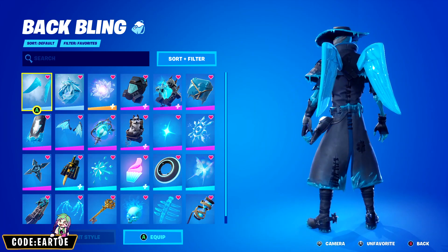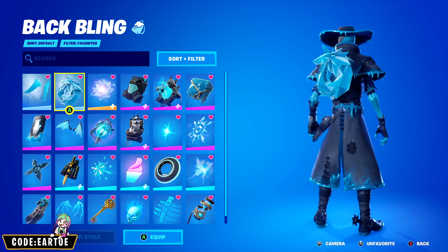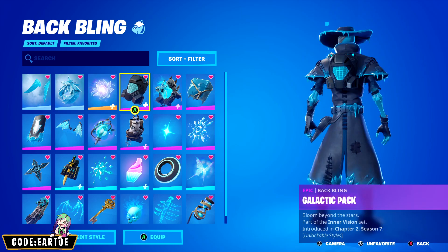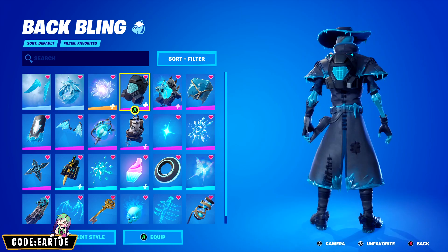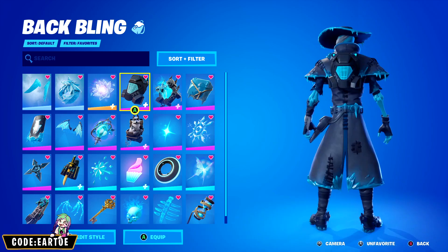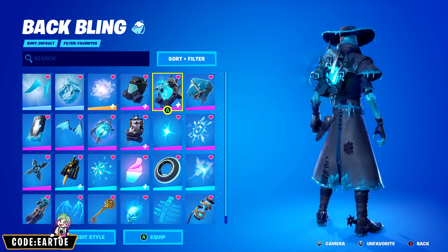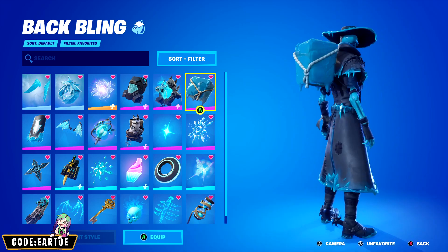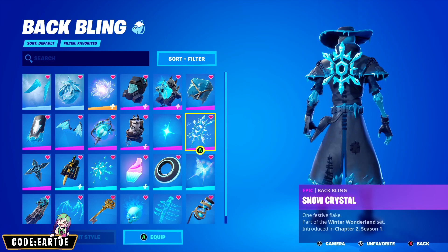Here are some extra backblings you can wear with the outfit — easy for combos. We have a ton of ice and blue stuff in the locker, so no troubles finding things I like. This one — the theme is not there, but the color scheme is. Ghost Portal: great theme, great color scheme. Ice Cube: a little goofy in the middle, but the ice theme is definitely there.